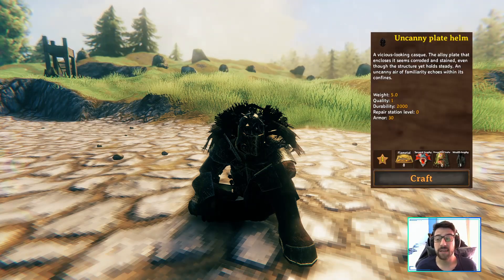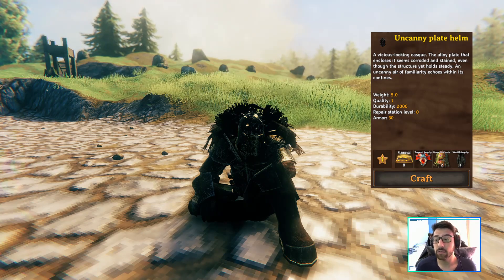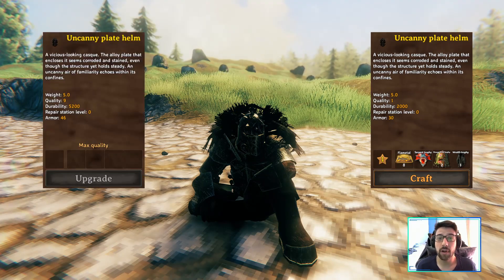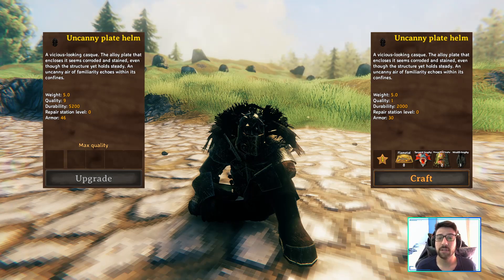Crafting the helmet is a bit more expensive — you need 8 flame metal, 1 serpent trophy, 2 drag elite trophies, and 1 raid trophy. At level 1 the armor is 13, and when it gets to level 8 it will be 44. The materials needed to upgrade the helmet are drag elite trophies and raid trophies.